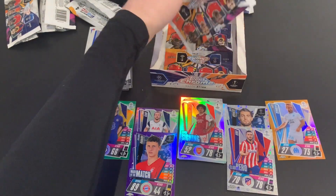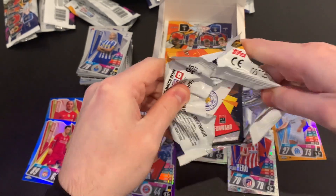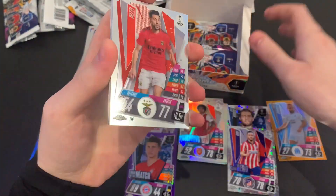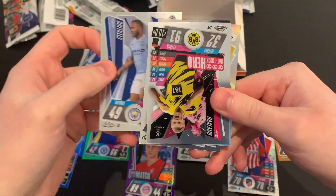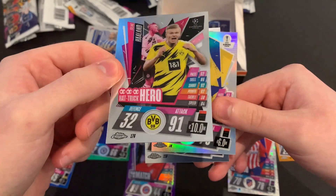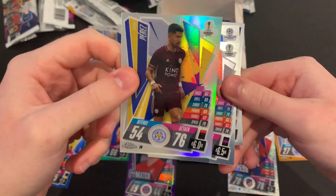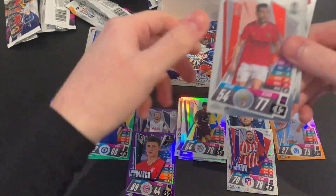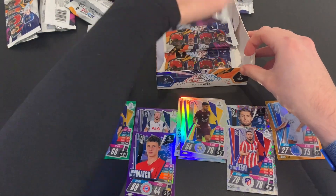Four packs left — what else are we going to get? Packet fourteen: Pizzi of Benfica, Raheem Sterling of Manchester City, Erling Haaland hat-trick hero — lovely card, number 176 — and Elise Perez as our refractor with the rainbow foil effect. Haaland is nice, we'll take that any day of the week.